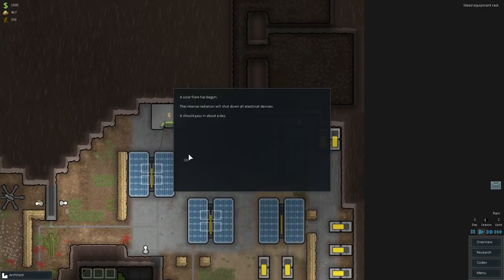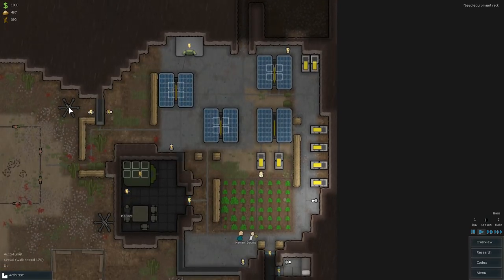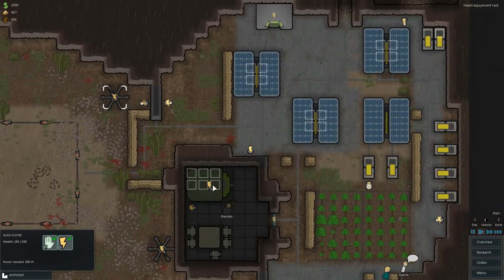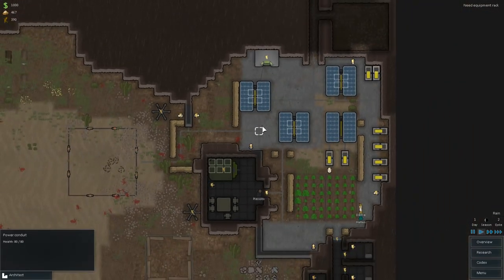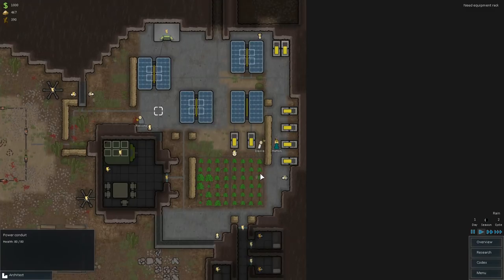A solar flare has begun. It looks like intense radiation has shut down all of our electrical devices. Although our auto turret — spoke too soon. It looks like our auto turrets have failed as well. That is rather unfortunate. It looks like we're going to have to deal with a power shortage today.